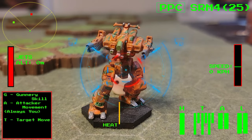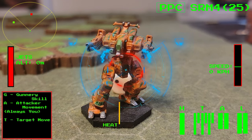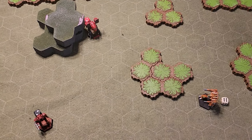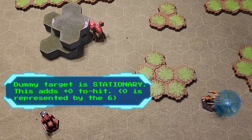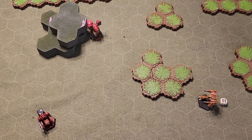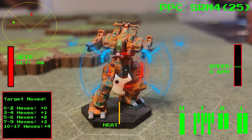Next, the T is for Target Movement Modifier. This is how fast your target is moving and how difficult it's going to be to hit him. For this part of the calculation, the color of the movement die isn't important — what's important is the number that's facing up. This tells you what number to add onto your calculation to account for the target's movement. The dummy target isn't moving, so a non-moving target will add nothing onto your two-hit number calculation. In combat, speed is life. You go slow, you die. Some of the more common target movement modifiers you'll encounter are shown on the bottom left portion of your HUD. Take a moment to review those now.